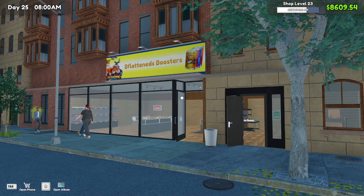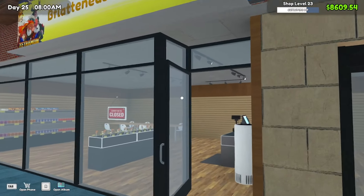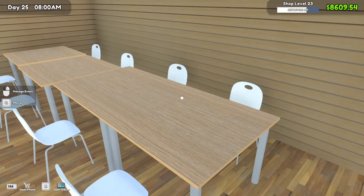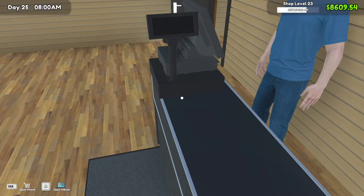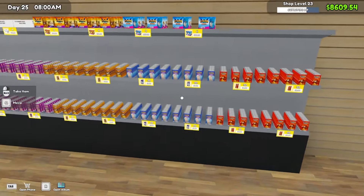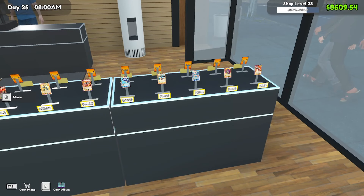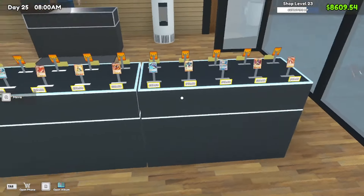The first thing you want to get out of the way as soon as you start the game is doing the tutorial. The tutorial is going to give you a play table, a way to check out customers so you can make your money, your first card pack which is the blue boosters — the basic card packs — and finally the card table. The card table is where your big moneymaker is going to be, right here.